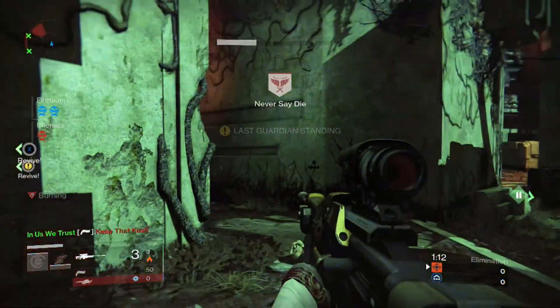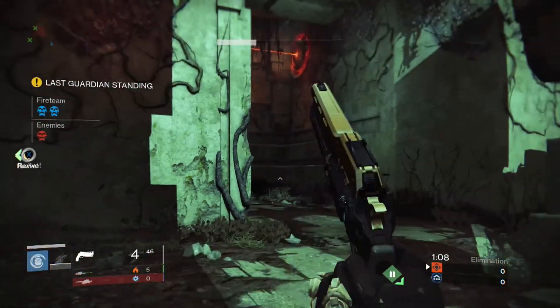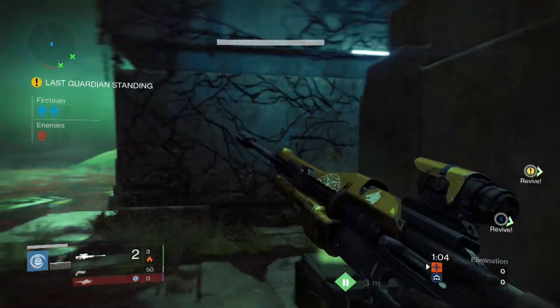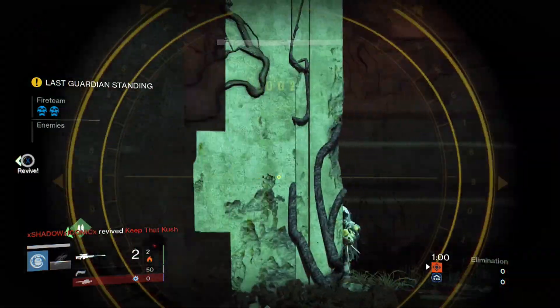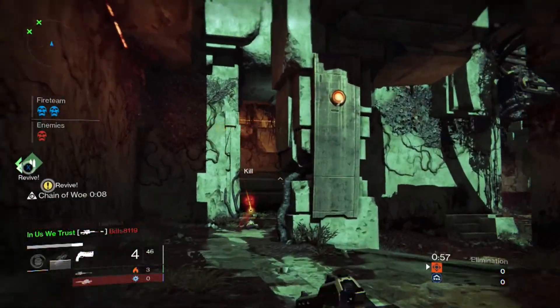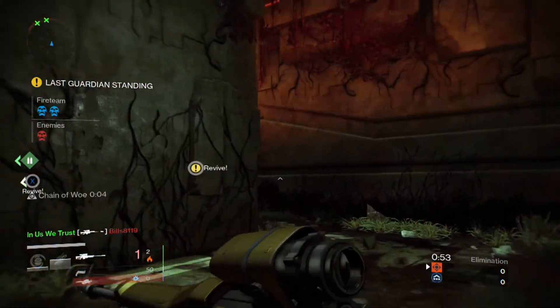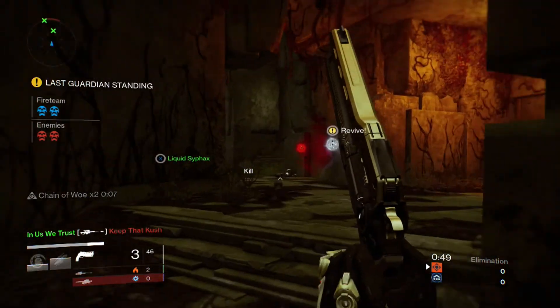So I'm left in a 3v1 clutch here. I pick off that first guy. Second one here pokes the corner — they should definitely push me together, especially since I was weak from the first guy's Thorn. But they go back for the revive. That guy runs out for whatever reason. I like how I recommended you guys use Tripmine Grenades and I'm using Incendiary. What a hipster.